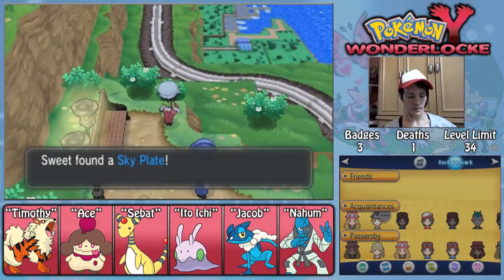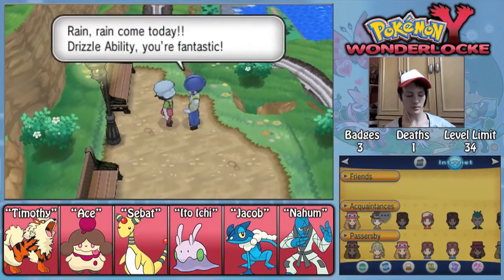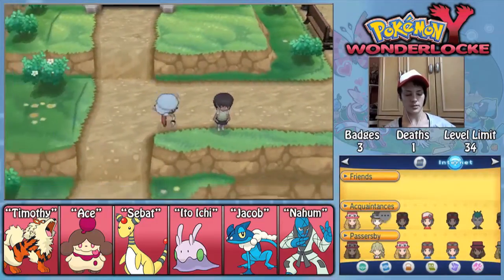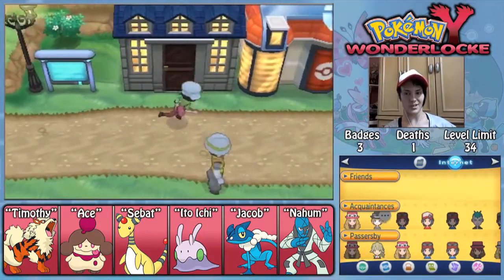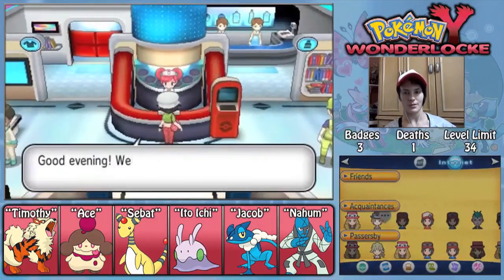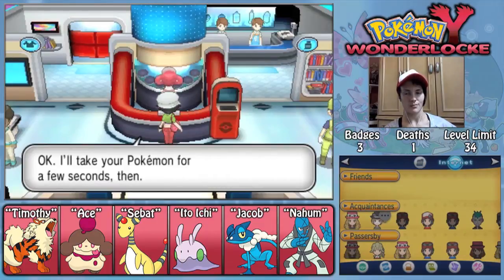We got a Sky Plate. And does this guy give you anything? He talks about Rain Dance and Drizzle but he doesn't give you a TM. Alright, so we're just going to heal up and then we'll take on the gym in the next episode — should be pretty easy. I think Timothy will just burn everything — that's what he does best.